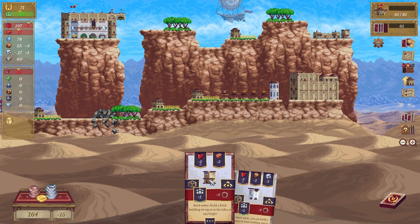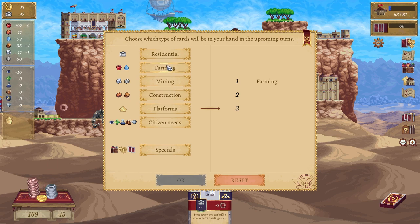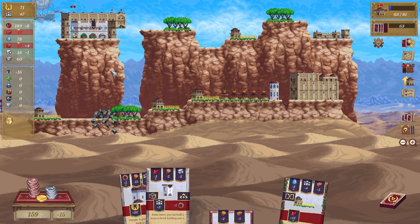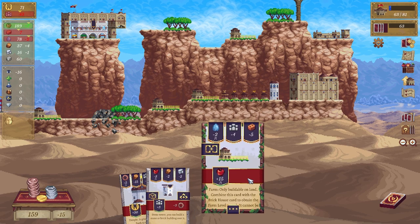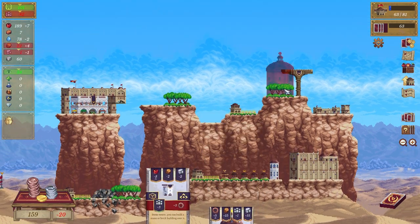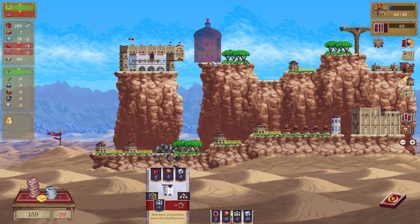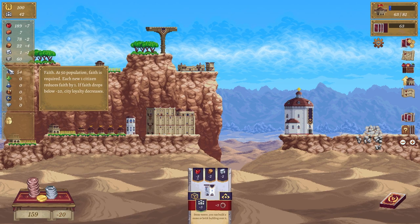Put this one here, lovely. Then we go to the next which we need farms, citizen needs, and maybe a platform. Platform here — no platform. From there — we could build it up there. We need another farm which can go here. We need faith — the temple — this brick building cannot support the weight of a stone building. What about on top of there? What about here? They're going to be faithy over here — 54 faith, we're good.